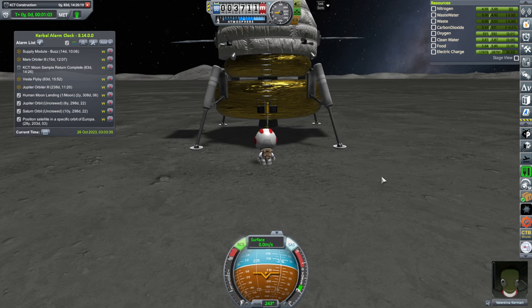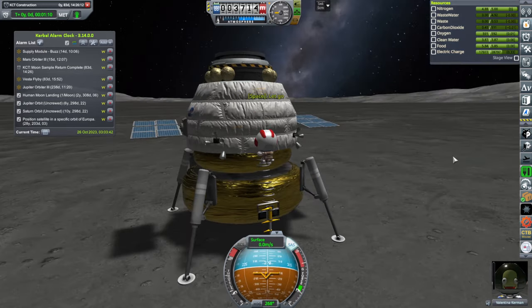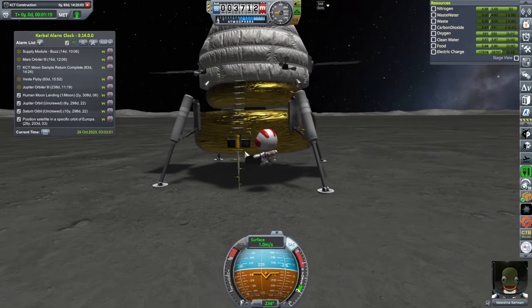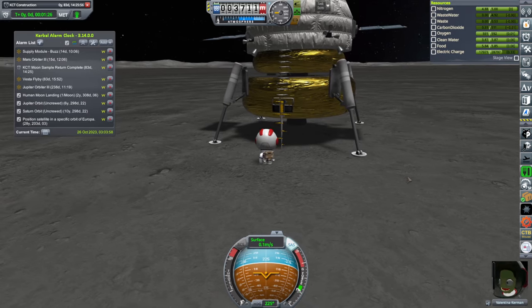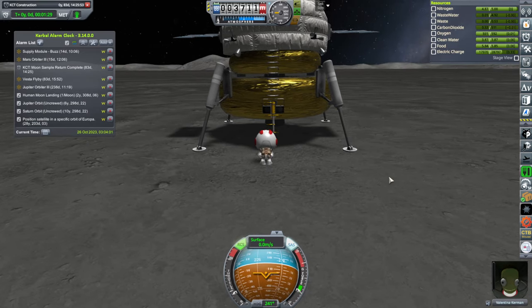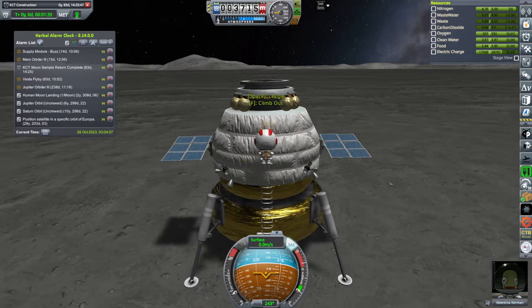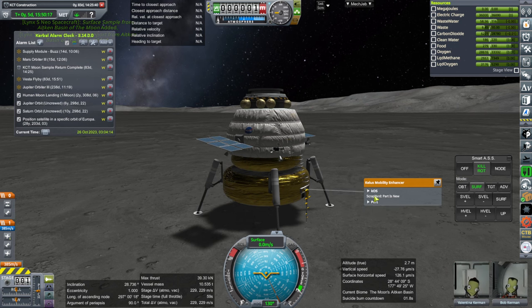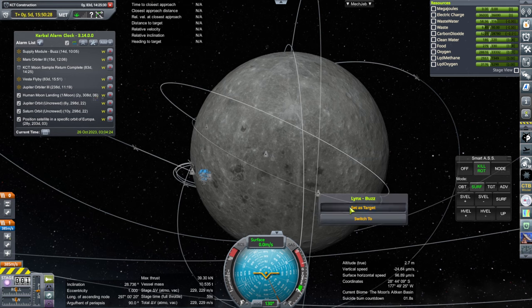Maybe I can just jetpack. Nope, seems that way. Can I go up this? Apparently not. Don't use your head there. Let's just try and use the jetpack again. These ladders need to be fixed a bit. Well, we're here now. That means an inclination correction to get to the ship — which is that one, hopefully.